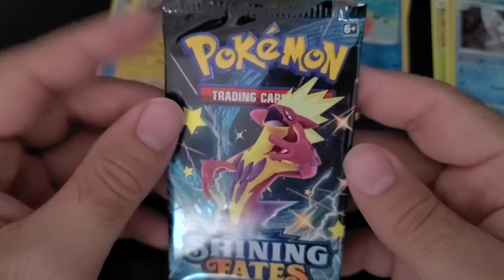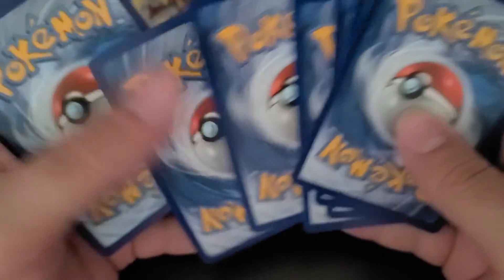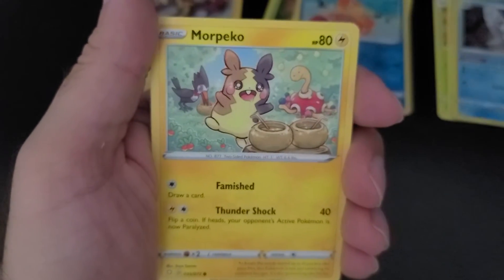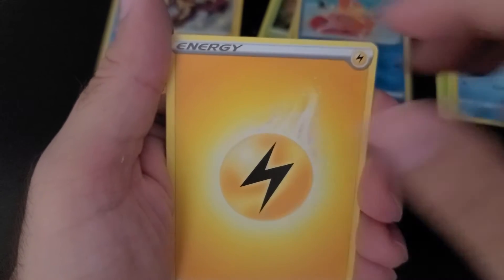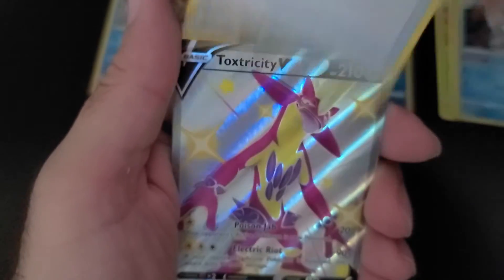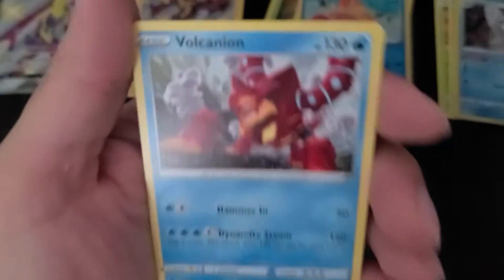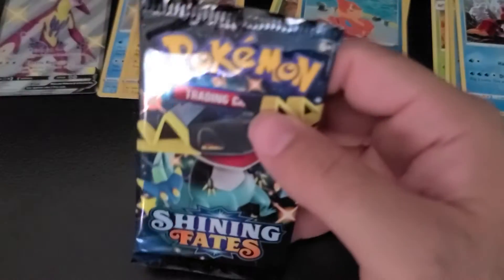All right, we are down to two six-packs — so that would make this pack number five. Shining Fates ETB, see what we end up with. One, two, three, four, one and two — that one does feel a little rigid, so hopefully something good. Yanma, Morpeko, Eevee, Gossifleur, Yanma, energy, Dartrix, Luxio, Team Yell Towel, Toxtricity V, and Volcanion. So we have our V card — first V card of the ETB!